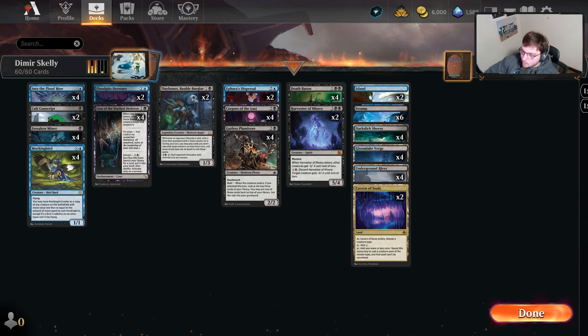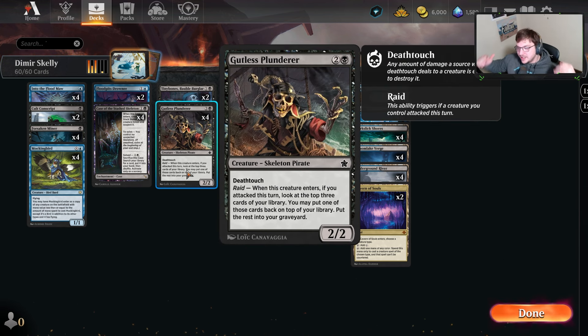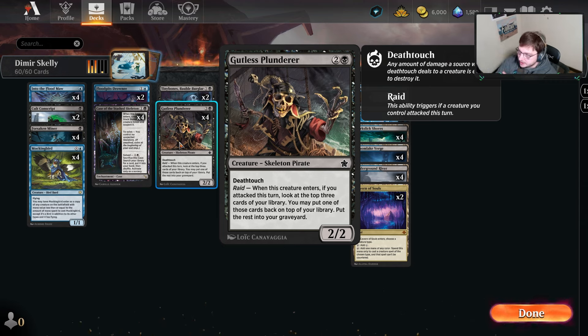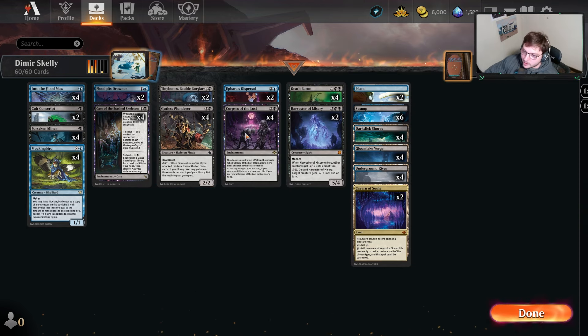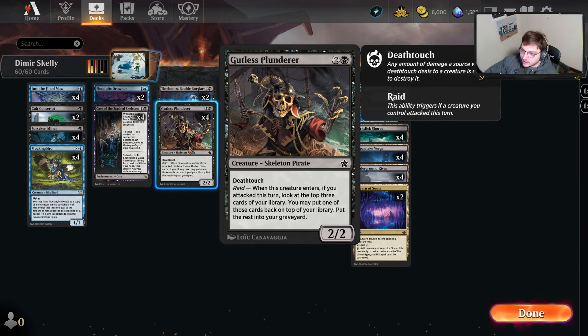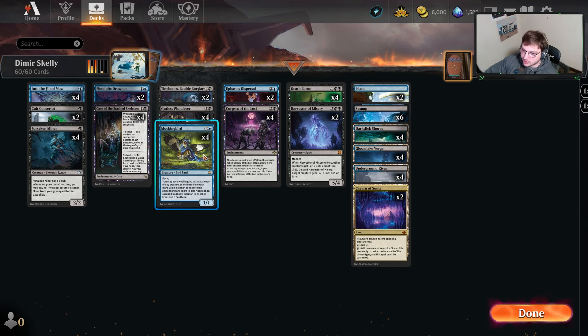The new card is Gutless Plunderer — a bit expensive for its stats at 3-mana 2/2, but it does have Deathtouch, so power isn't too important outside of hitting our opponent. It gets a little help from Corpse of the Lost and another card we'll talk about. It says Deathtouch, Raid — if a creature you control attacks this turn, when this creature enters, look at the top three cards of your library, put one back on top and the rest into the graveyard. This works incredibly well for getting Corpse of the Lost online or Forsaken Miner into the graveyard. It's also a nice Mockingbird target because that's a really cool effect to copy.